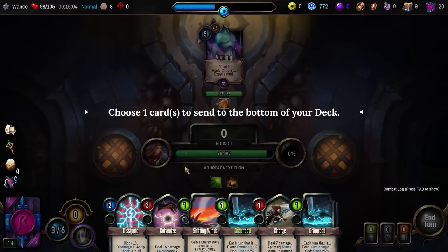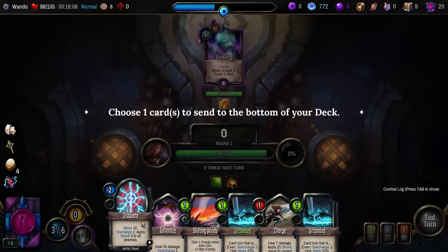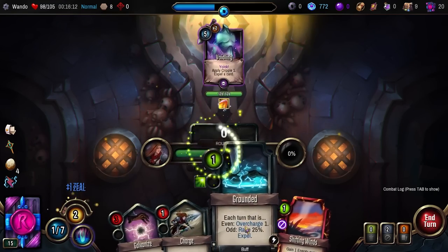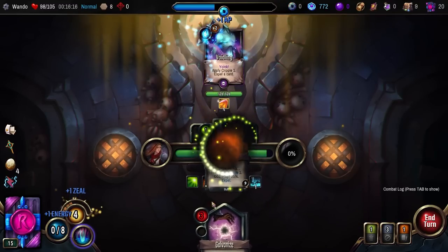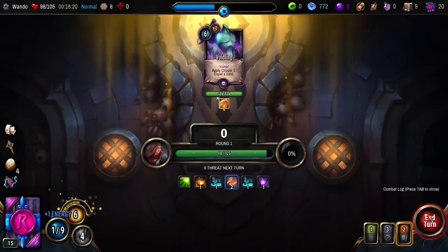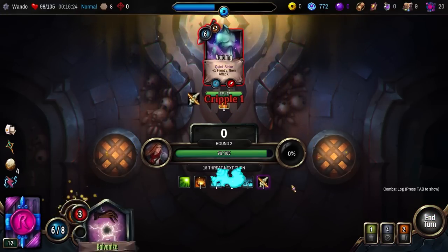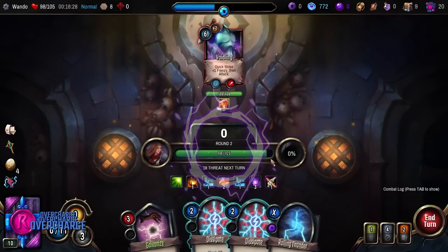Ghost, Inert — add a volatile copy to your hand. I'm going to put that on Shifting Winds and put Shifting Winds in my deck. I'm going to keep getting rid of Charges because they don't really jive with my deck quite as much. Block 6, Rage 50 — tempting. Dissipate's actually pretty good. What do we want to give some Charge to? Something I use often enough — you know what, I'm actually just going to put it on Rolling Thunder.